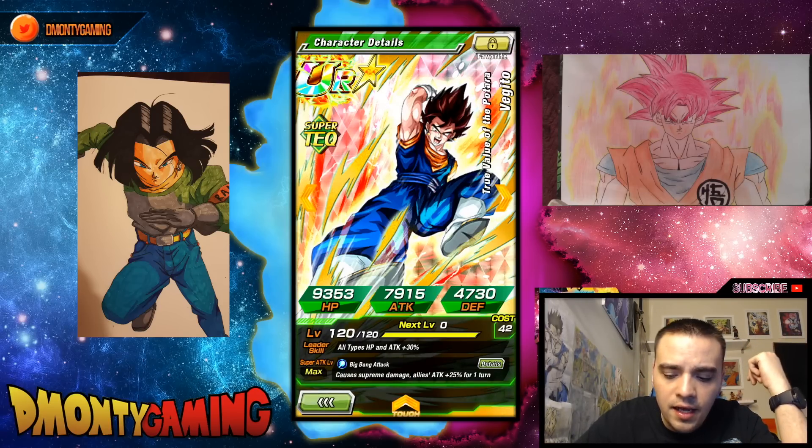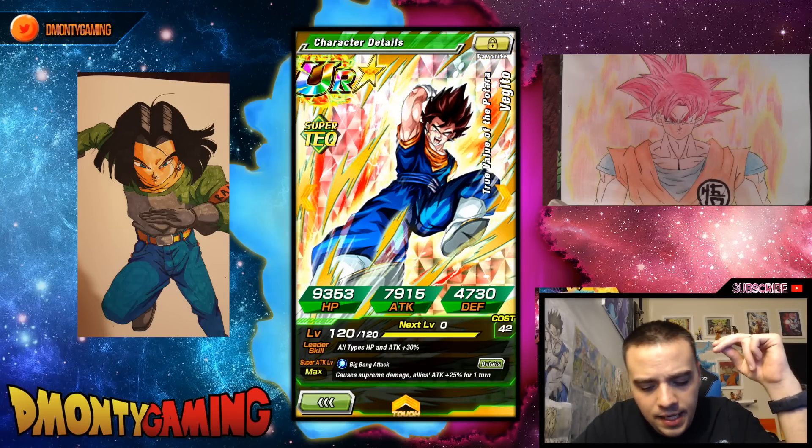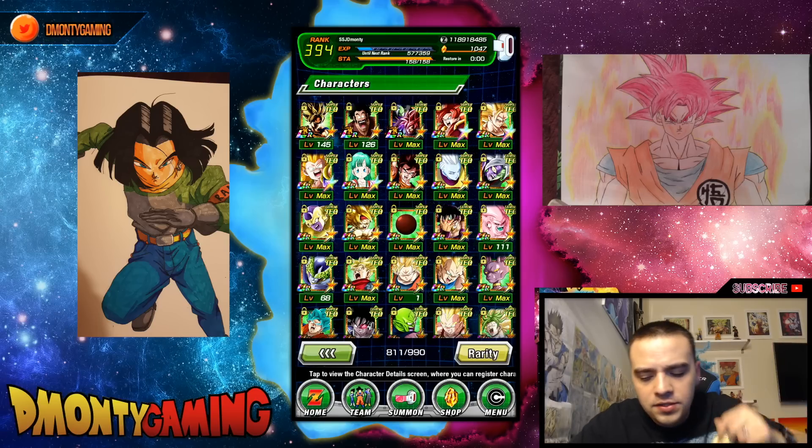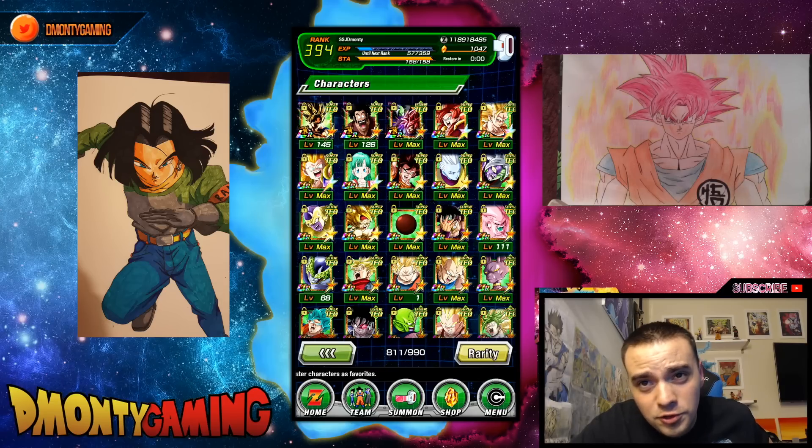Next card is Vegito. I do have him at max super attack. The reason is because I've actually pulled 10 of him — no joke. So I have max super attack, which is cool.